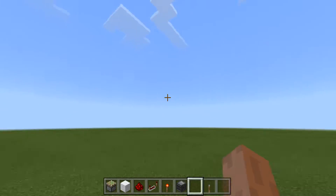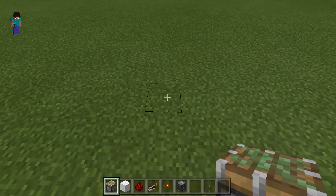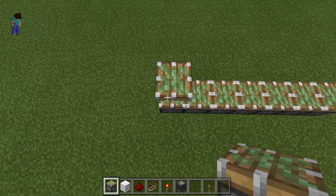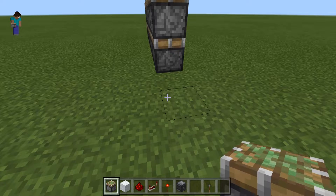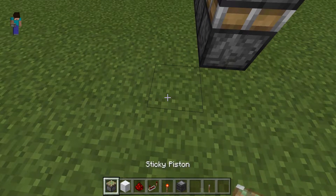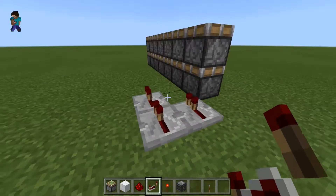I'm just going to show you how to build this. So to build this, the first thing we're going to do is take a line of pistons — I'll start off with seven. We're going to put them in a line here: one, two, three, four, five, six, seven. And then you're going to need, obviously, a set of pistons on top of those. I'm going to build this as if I'm building it as big as it can go with the 15.